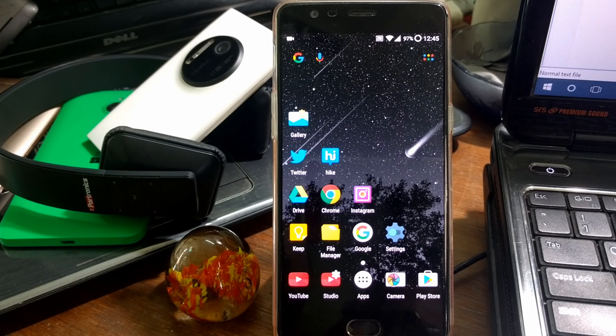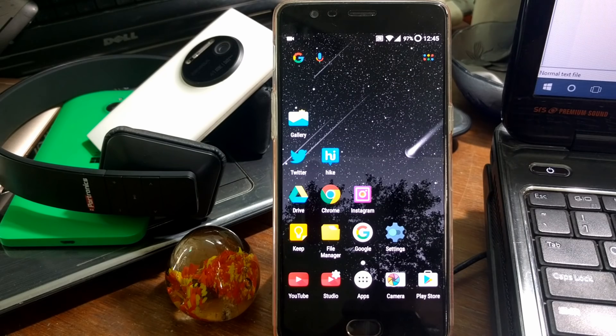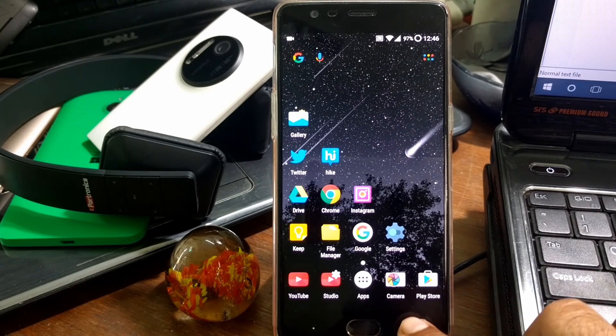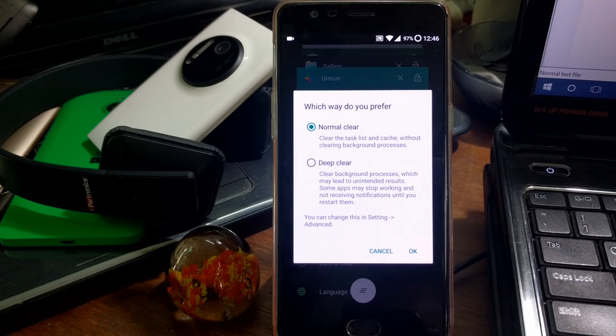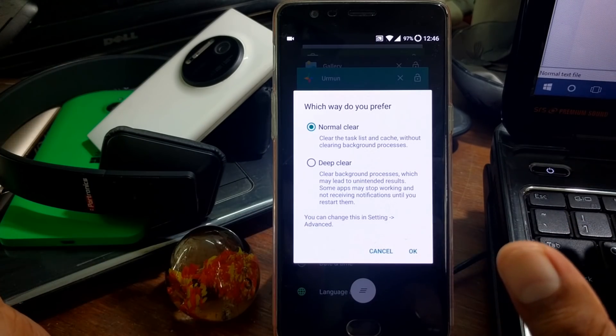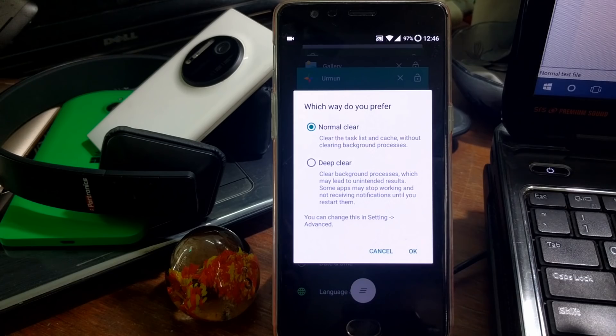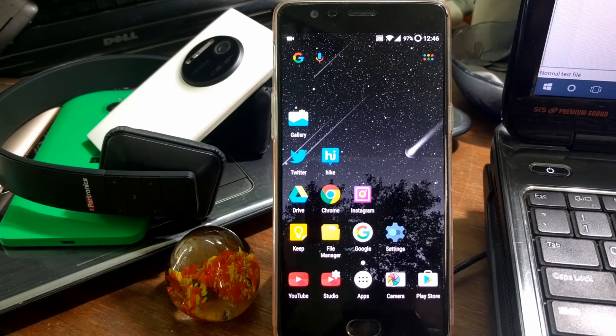Starting off, first there is a new kill all background processes option that was there in the OxygenOS 3.2 branches. If you click here and try to clear, it will show you a new option: Normal Clear and Deep Clear. This is similar to OxygenOS 3.2.4. It now shows two buttons so you can select either — Deep Clear clears from the RAM itself, while the first option just clears apps from the task switcher.